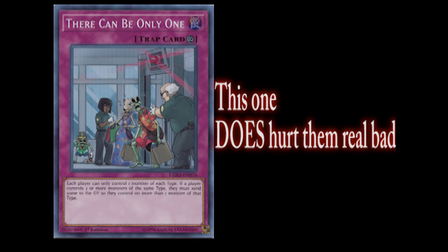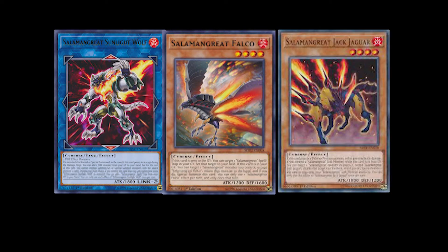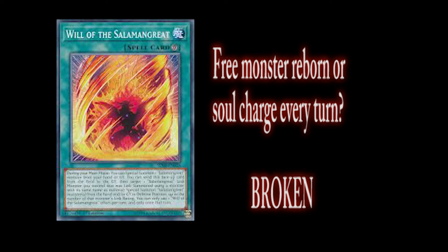Reason number two: the deck can recycle its resources. Cards such as Sunlight Wolf, Falco, and Jack Jaguar all allow you to reuse your monsters the following turn. Will of the Salamangreat is either a Monster Reborn or a Soul Charge for your Salamangreat monsters.